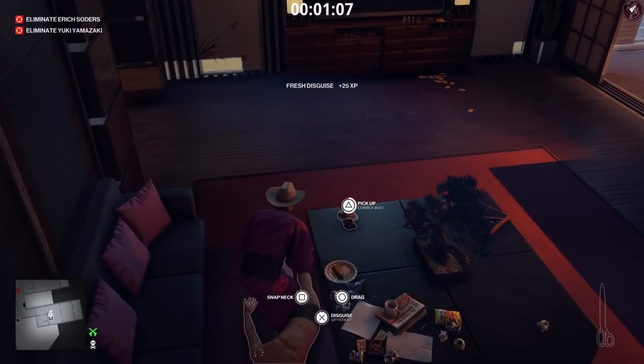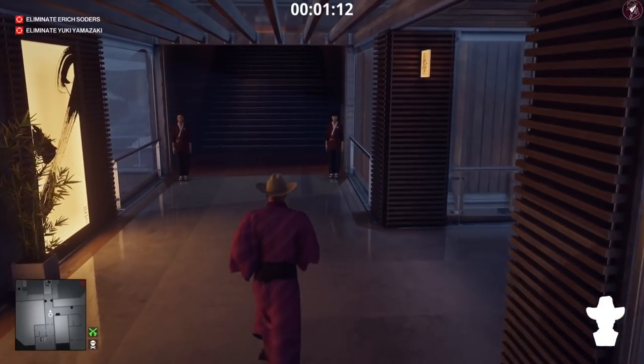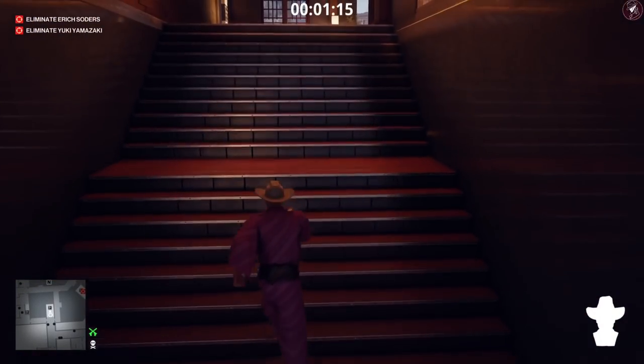Drag his body deeper into the room, put his disguise on, and grab the cardboard bust off the table. Once we've got that done we now have the appropriate disguise to finish the mission.